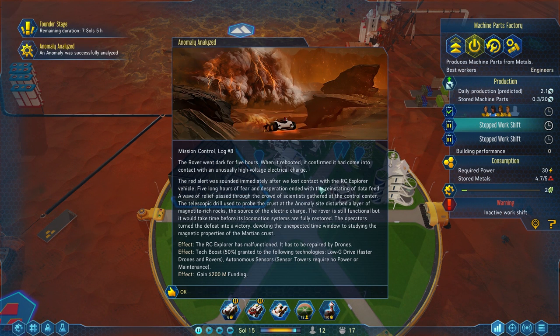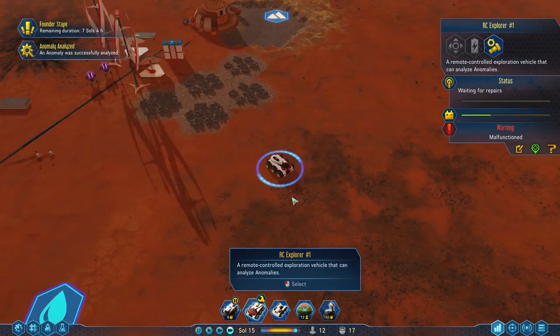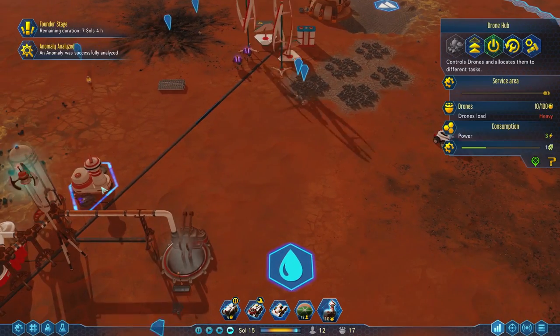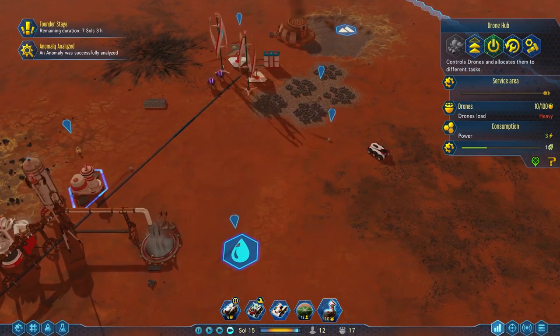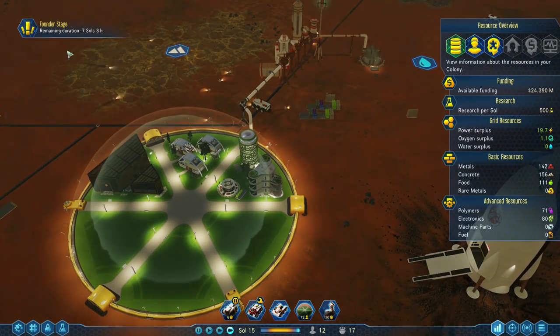When it rebooted, it confirmed it had come into contact with an unusually high voltage electrical charge. So we got a funky event with our exploration rover — we got some money for it, but our rover is broken now. Luckily, he's within range of a drone hub, so someone will come repair him. If he wasn't, we'd have to move our RC rover to be within range, but he's going to get repaired.